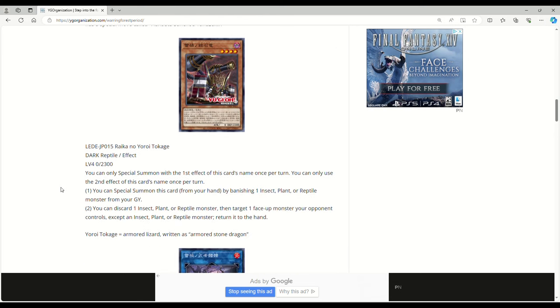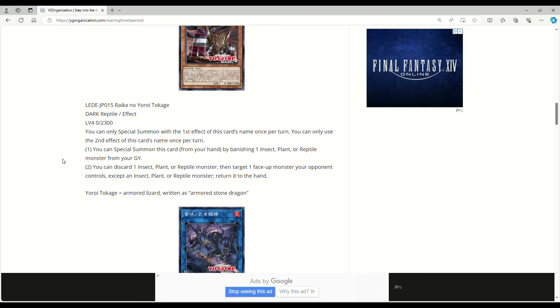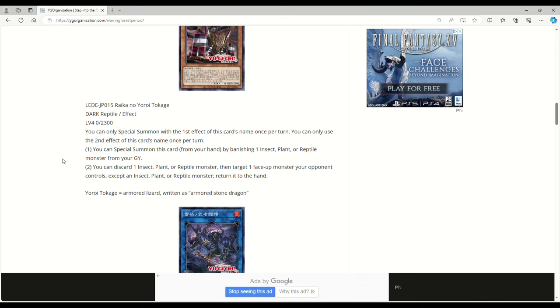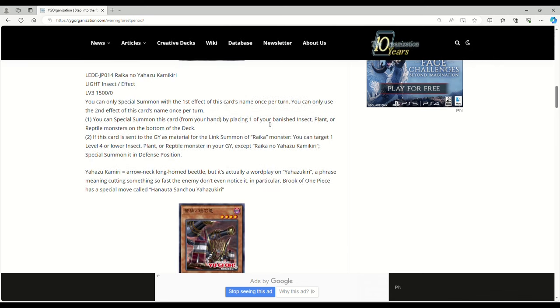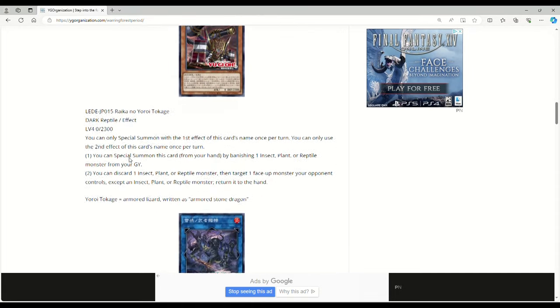Next up is Rika no Yori Tokage — it literally looks like a Zoid, shout out to everyone who knows what Zoids are. Dark, Reptile, Effect, Level 4, zero attack, 2300 defense. You can only special summon with the first effect once per turn, and only use the second effect once per turn. You can special summon this card from your hand by banishing an insect, plant, or reptile monster from your grave. You can discard one insect, plant, or reptile monster, then target a face-up monster your opponent controls — except insect, plant, or reptile — returning it to the hand. These are all basically just extenders.